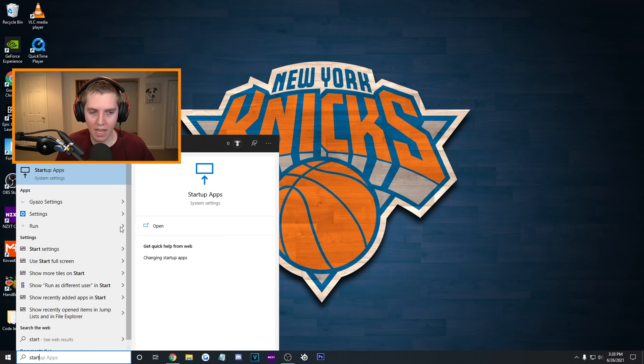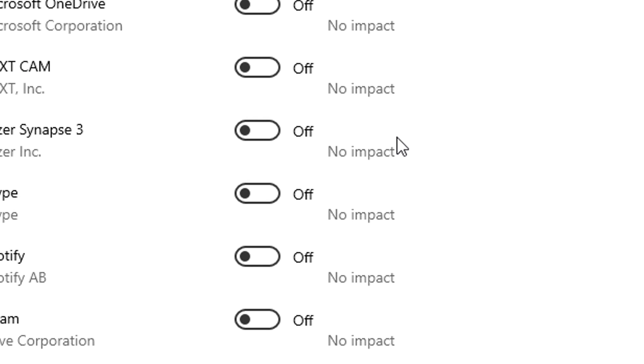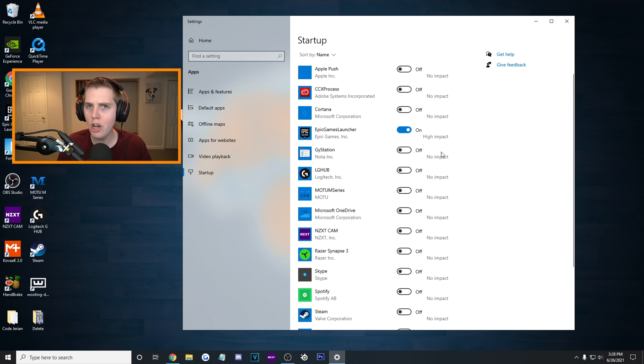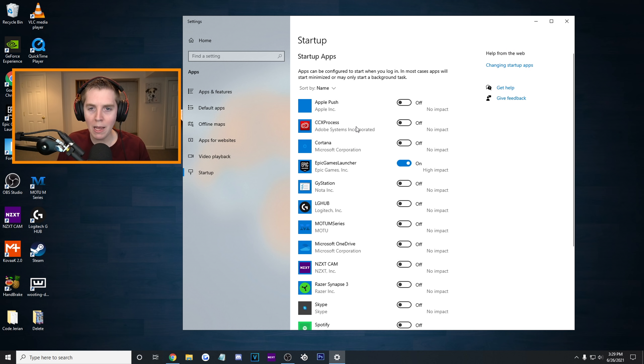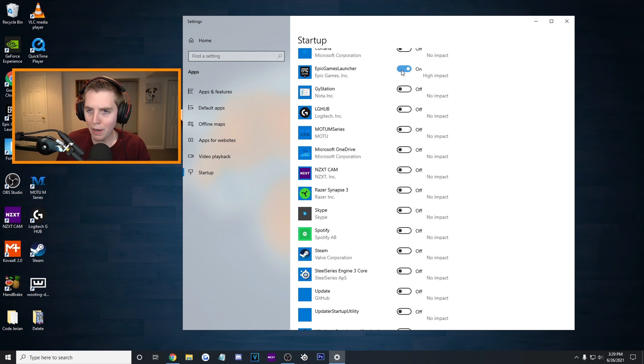Type in Startup Apps - it's the first thing that pops up. Turn pretty much all of them off. Windows says what their impact is, but I think they're kind of lying calling them all no impact. Turn all of these off except for the Epic Games Launcher. Startup apps run in the background by default and take up a ton of resources - I personally only leave Epic Games Launcher on.